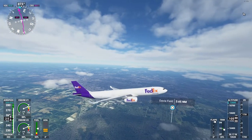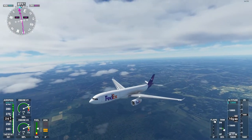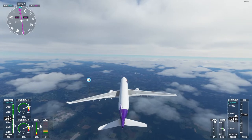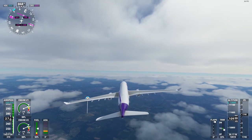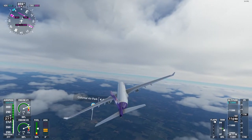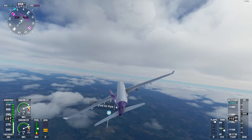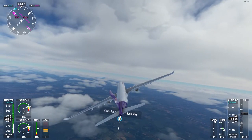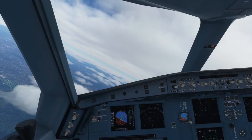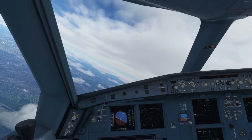We're accelerating up to 320 knots, flying on autopilot. Here is beautiful Memphis. I've got the weather set to realistic and multiplayer set to all live players, so we might see something else in the sky. I believe this flight is about an hour and a half — it shouldn't be too long. We should be able to get up to our cruise altitude of 39,000 feet.